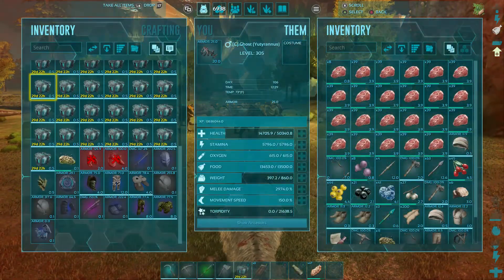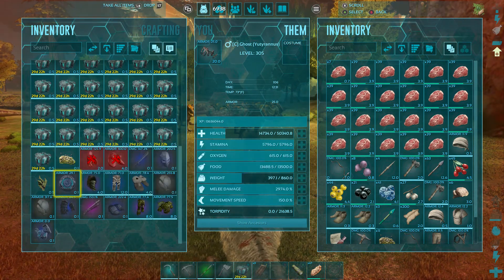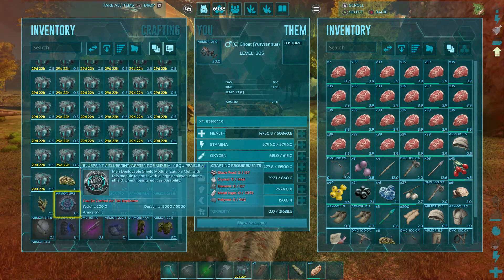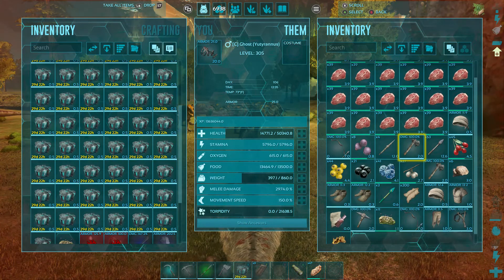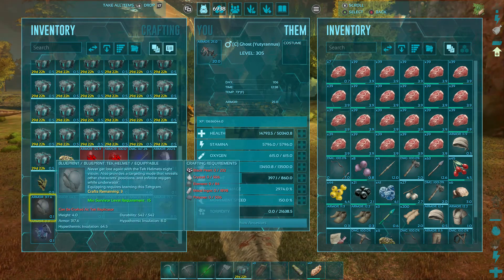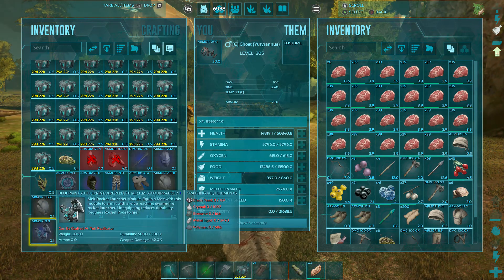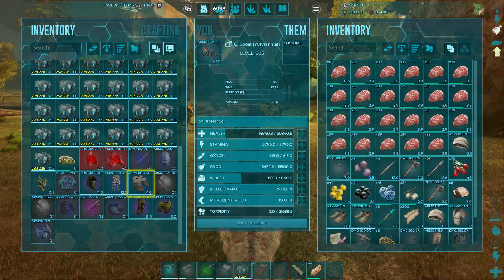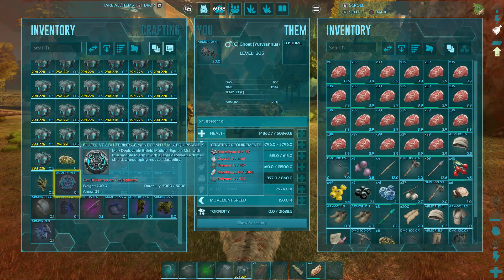From this kill, we got a blueprint for the mech deployable shield module. Doing these bosses and titans is where you get the blueprints for the mechs and mech-related stuff. We also got a mech rocket launcher module blueprint, a pump action shotgun blueprint, and a tech helmet blueprint.